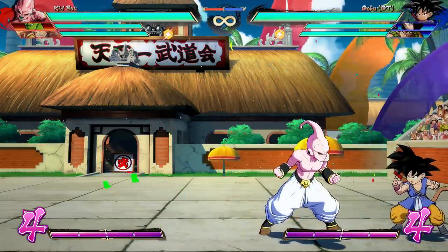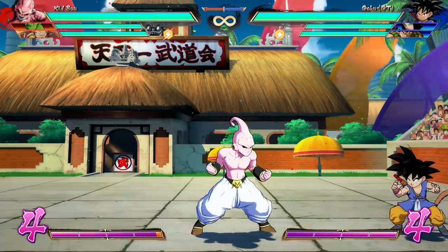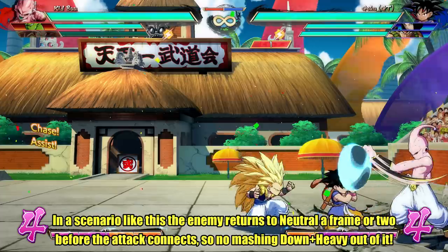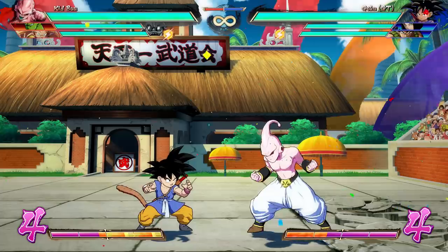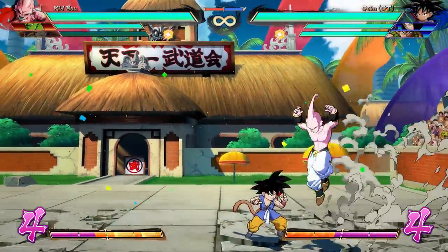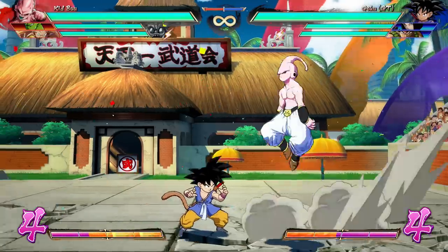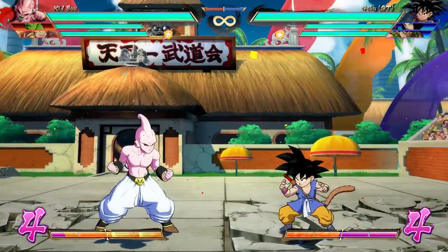Certain other assists can work as well in a different way. Instead of covering the homing dash, you can instead cover your initial offense and the assist can hold them in place. Another example — pulling the opponent out of the corner here, using the Gotenks assist to keep them in place. And from there, homing dash, steal the corner — it leaves enough room for them to take an action so it becomes a left-right mix-up. And if you wanted to, once they're pulled out of the corner, you can go for a traditional IAD as well.